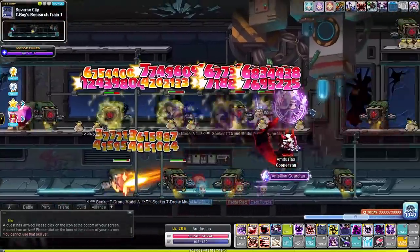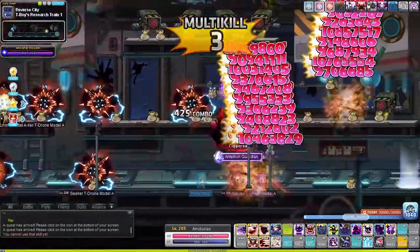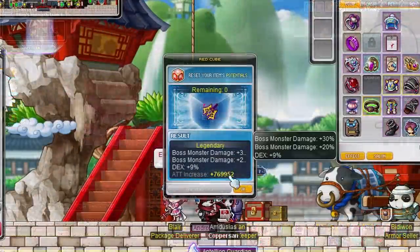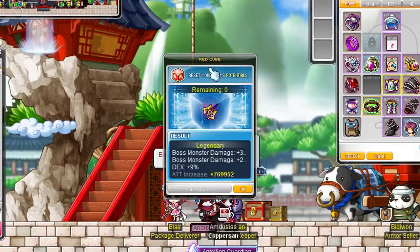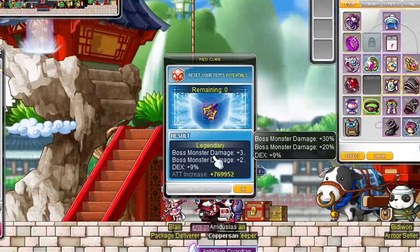The real reason why we're here is because the maps are just so damn good. We also did a super small black cubing session because I got 2 free cubes from the daily login. Thanks to that we ranked up our weapon from unique to legendary and we got 50% boss damage. As a demon slayer you usually want 2 lines of attack and 1 line of boss damage or IED, something like that, but it will definitely help us in the future.